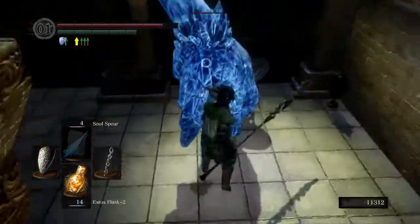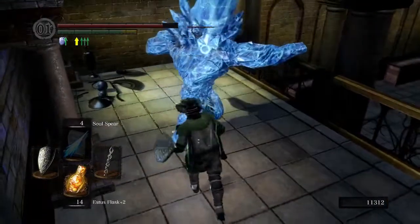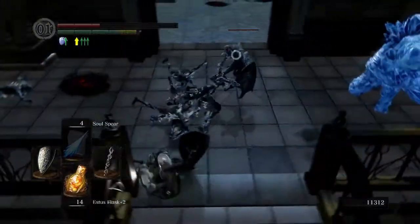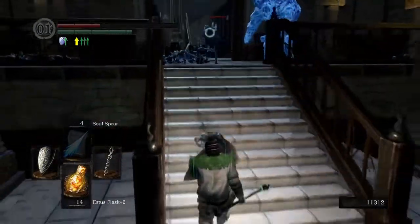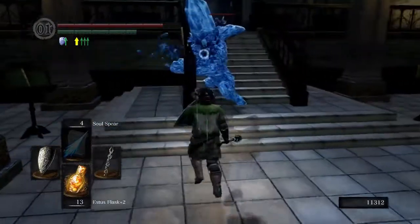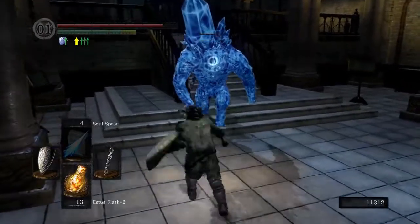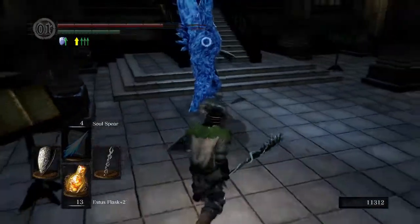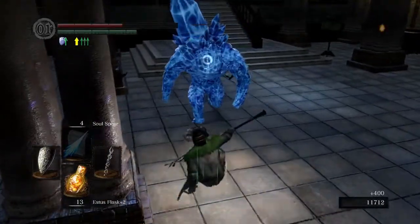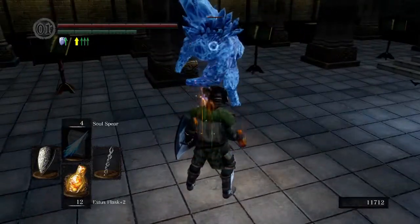That spear is really nice in terms of reach, but it is pure magic damage which is not always great. These Crystal Golems are not greatly affected by magic damage - I do believe they have a weakness to electricity. I'm going to look at the various spears out there because I really like having a spear. A spear is actually fantastic for combating backstabbers.